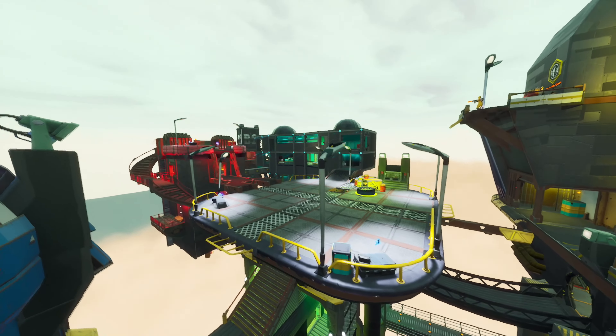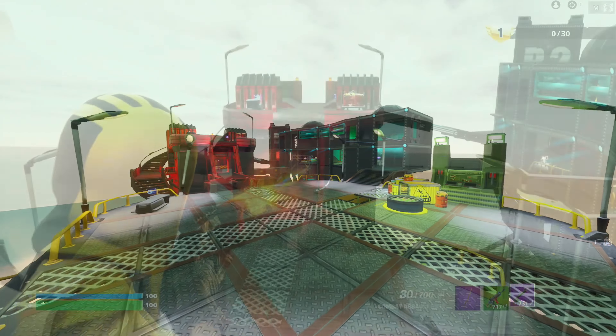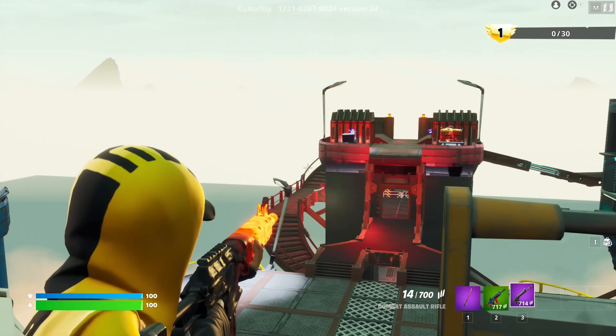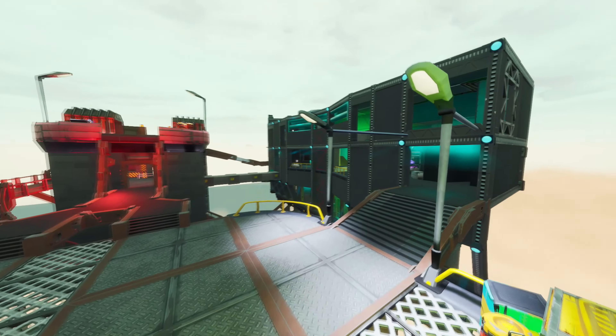On top of everything else, every few seconds on random spots a bunch of new weapons and powerups will spawn. So if you ever get low HP or you need an advantage over your enemy, then you can grab them and turn the battle around. So if this sounds fun to you, then check this map out and enjoy!